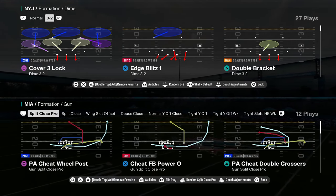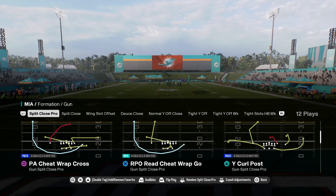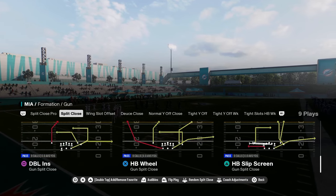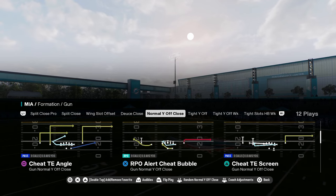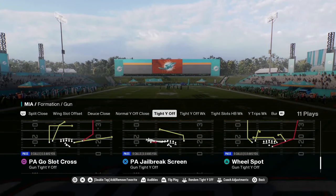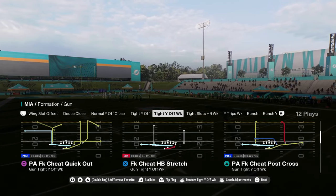They have split close pro with a lot of cheap motions, and split close itself — both versions. They have a normal Y off, which is kind of a fun formation, and tight Y off. They have a pretty good tight Y off too, but really the reason you would run this formation is for its compression set. You have tight Y off and tight Y off week — this tight Y off week is actually kind of cool.